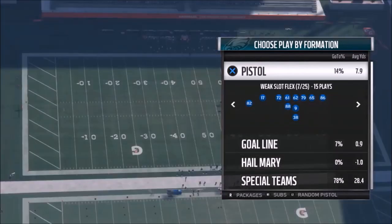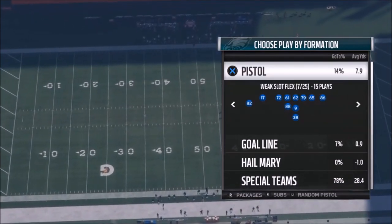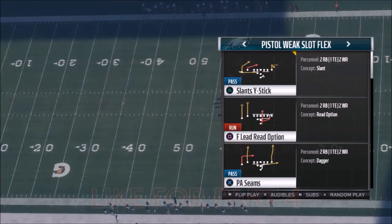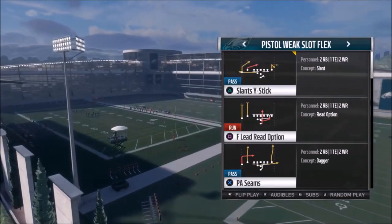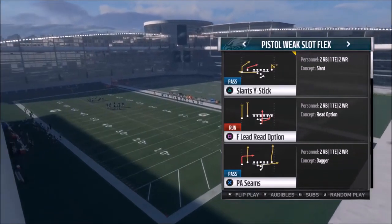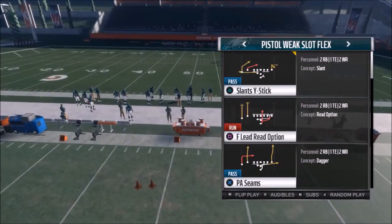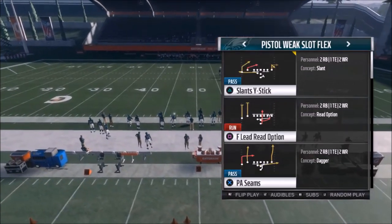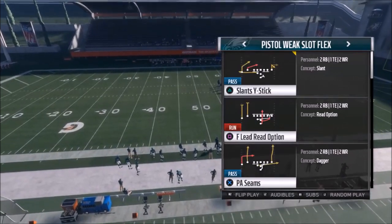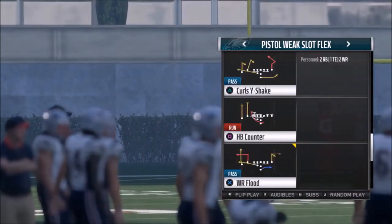I've got Part 3 of my Pistol Playbook — Pistol Week, Slot Flex formation. I was so happy somebody in the comment section told me to work on this. If you guys have any other special playbooks like West Coast or whatever, let me know in the comments. I went into the West Coast book one time just messing around and it has a lot of really unique formations — I'll probably go to that next if you guys want to see me continue with these custom books.